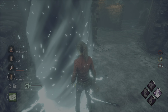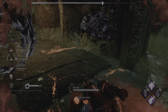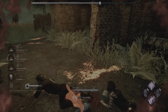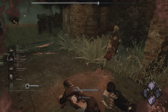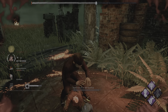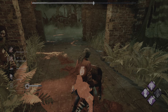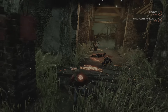Normally you'd finish this build off with something like Barbecue, which would let you see where the other survivors are when you hook them so you can move 24 meters away. But the problem with that is as Trapper you kind of set up traps around the hooked person, so you don't really want to be that far away. So I replaced that with Deadlock from the Xenomorph — every time a gen is completed, the next most progressed gen is slowed down by 30 seconds. In my opinion, the best gen slowdown perk in the whole game. This build worked an absolute treat — we only lost one match all day.